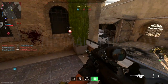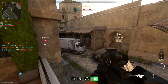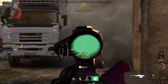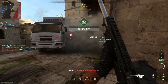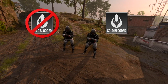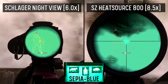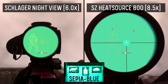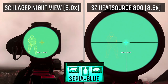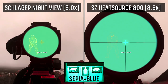Of course, deploying a wall of dense smoke doesn't make much sense unless you're planning on running a thermal optic to see through it. The array of thermals available in Modern Warfare 2 provide mixed results against the smoke airdrop, which we can observe by viewing two enemies — the one on the right will always have cold-blooded equipped. The sepia blue tinted scopes provide poor results against the smoke airdrop. The Schlager Night View provides much better visibility than the Heatsource 800, however cold-blooded enemies are completely invisible using either scope.